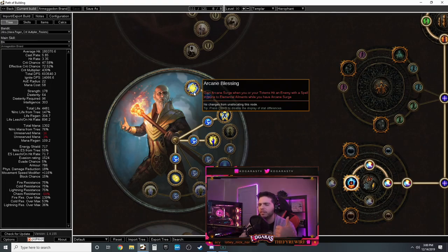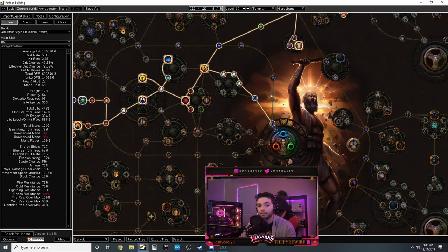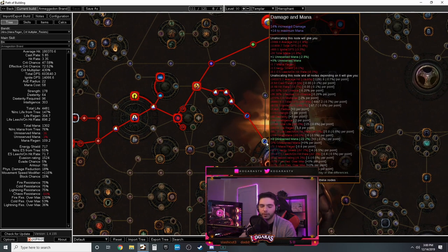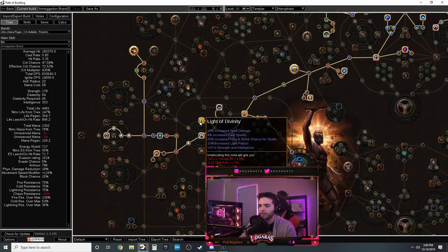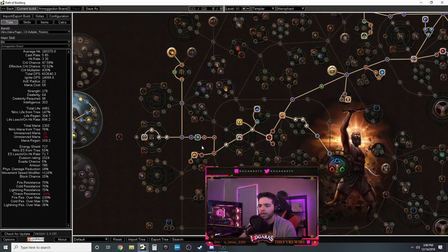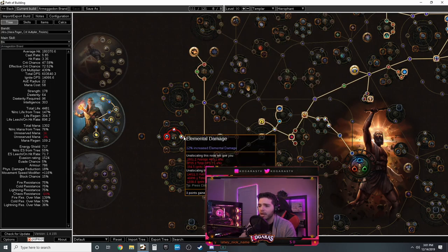Illuminated Devotion gives you increased AoE - Armageddon Brand is a fire AoE spell so area effect is great. Spell damage leeches life when you have Arcane Surge, and increased spell damage. You get Arcane Surge when your brands hit an enemy with a spell - very easy. You're also immune to elemental ailments which means you don't need shock, freeze, or chill on a flask.